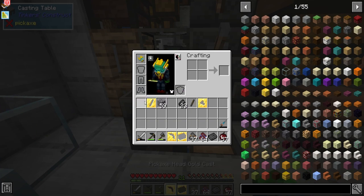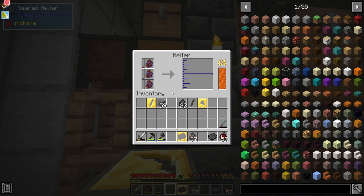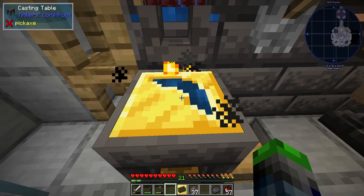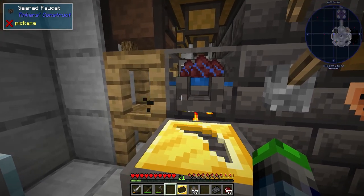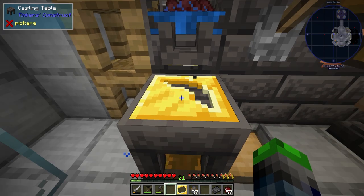So now, if we take our pickaxe head like so, we're going to put some Cobalt in here — those will get smelted up, which is going to be sweet. We got some Cobalt in here, we're going to go ahead and click it so we get a pickaxe head. Super cool. We're actually going to need to make two of those, because to make the Madoc you need two cobalt heads.